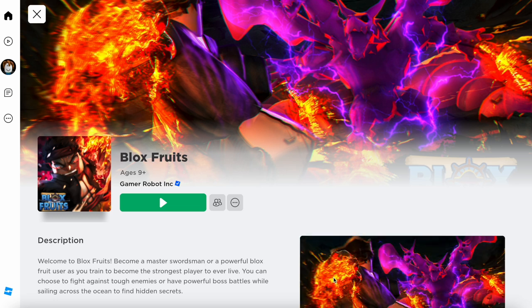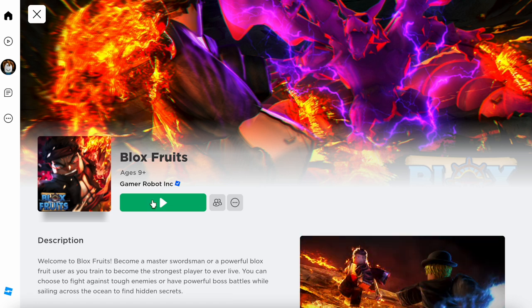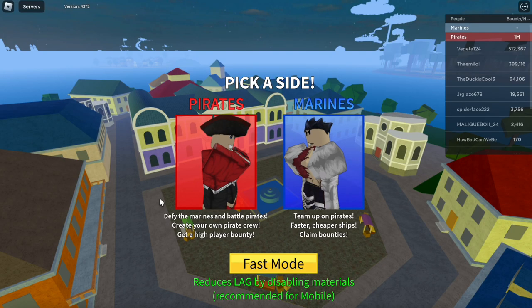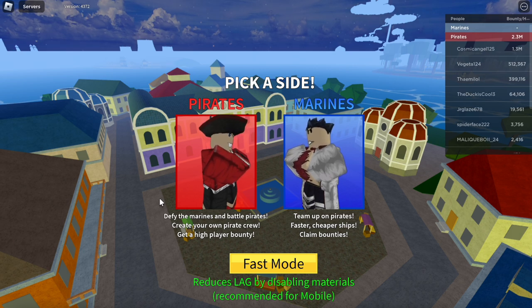So now, as you guys can see on my screen right now, I've loaded up on the Roblox homepage and you can see it's Bloxfruits. You just want to simply click the play button right there. You're going to be loading in and joining the server. There's going to be two sides you can pick from — the pirates and the marines.